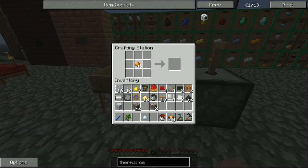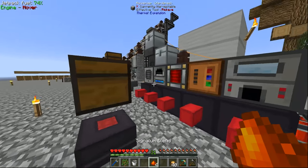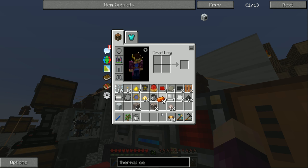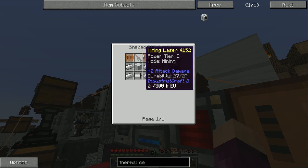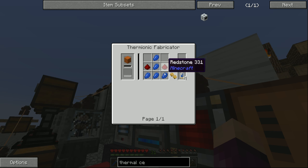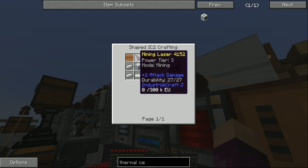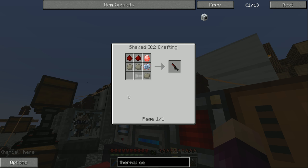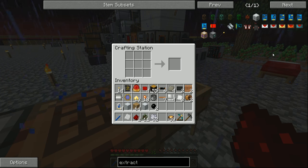I'm going to make one piece of signalum here on camera and go away to create the rest off camera, since it's all stuff we've made before. We can throw the signalum in here - that's going to get us four signalum ingots, which we can turn into signalum nuggets to make ourselves these basic capacitors. As for the lapis electron tubes, they're just lapis and redstone. I'm going to go away and get everything we need to make the advanced circuit and pretty much everything else for the mining laser.